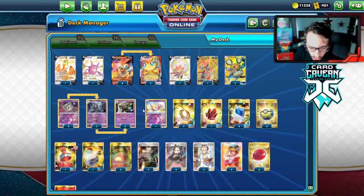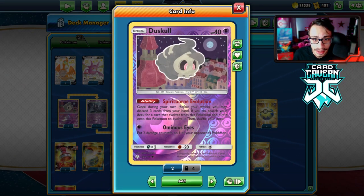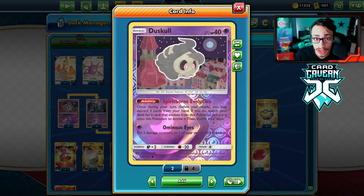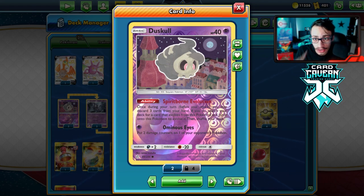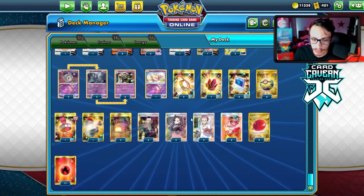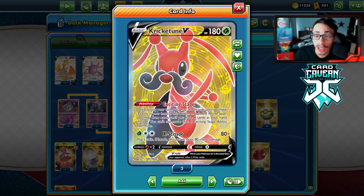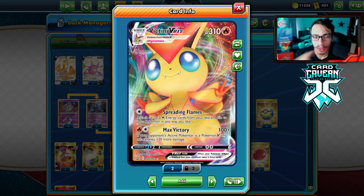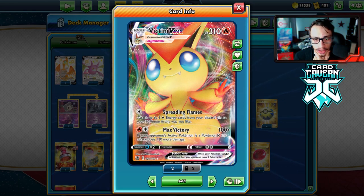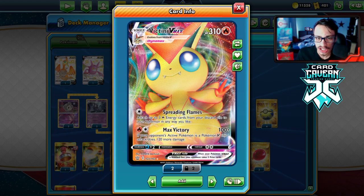One of the cool things about this Dustnore is Dusclops with Spirit Born Evolution is a very good card, allowing you to discard three cards from your hand, and if you do, you can put a Dusclops into play. It's a very powerful ability. I am playing Crickettune in the deck — Crickettune combos very well with Dusclops. It's a pretty low-maintenance deck. Victini VMax just needs two energy to attack, so we only play three Welder. Max Victory does 220 damage to Pokemon V.